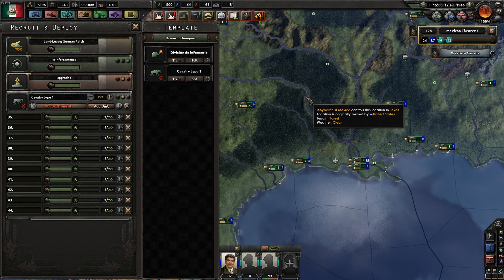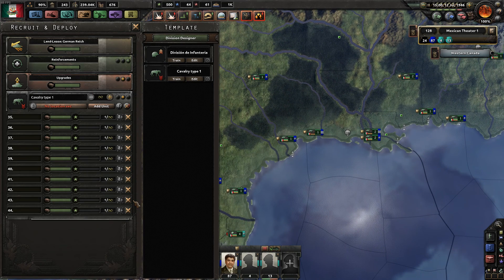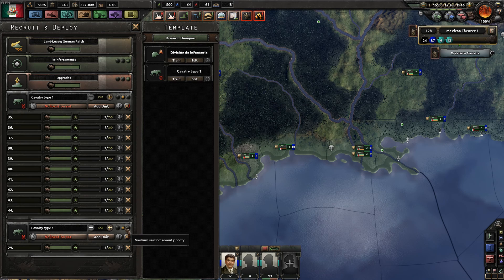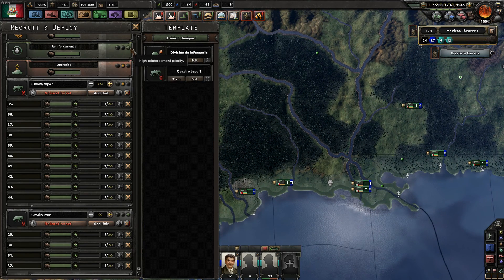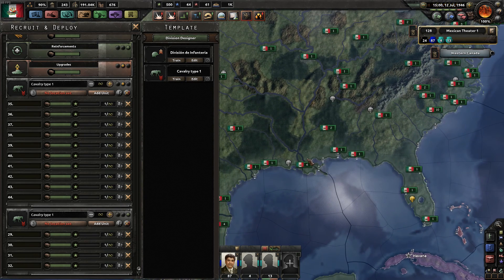For the most part, you want high reinforcement selected. If you also want to keep your divisions up-to-date with the latest technology, select upgrades as well — but be aware it will focus on reinforcements and upgrades before specific divisions. You can also set individual division types like military police to high priority, but just be super aware that if you click both, it will focus a huge amount of production on upgrades and reinforcements before it focuses on, say, cavalry.